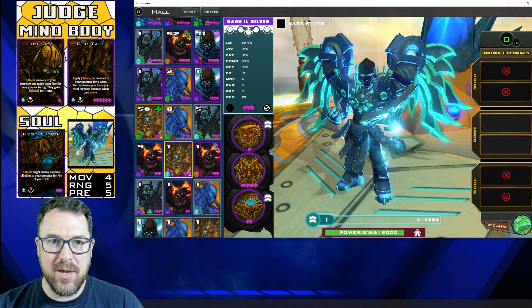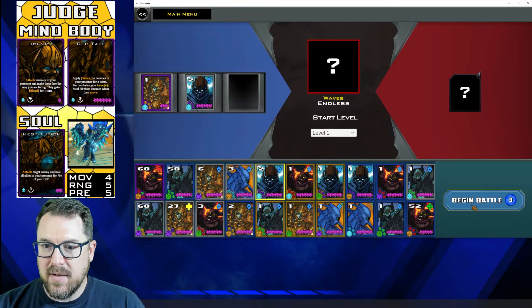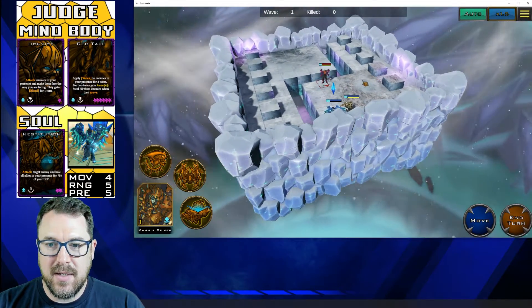So let's go ahead and now actually get into the gameplay. There is my Judge — the epic Judge incarnate. We saw how to get all those things. I'm going to go ahead and bring in another random ally just because it does have some abilities that affect allies, and we'll go ahead and see what this thing can do.